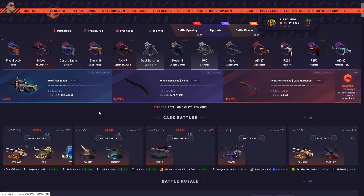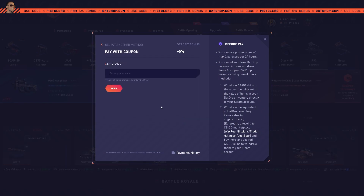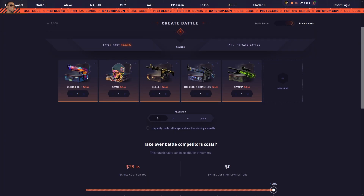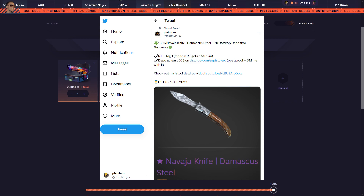If you're over the age of 18 and interested in trying out DatDrop, you can get a 5% deposit bonus by using promo code Pistolero. You can do that on the top right by clicking the plus sign, then promo code. Your next deposit will include 5% on top of whatever you deposit. Sometimes I drop free battles for code users, so make sure you follow me on DatDrop using the link below and turn on notifications, or check out my Twitter for other giveaways.